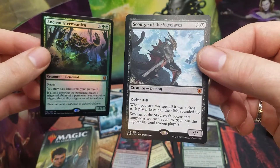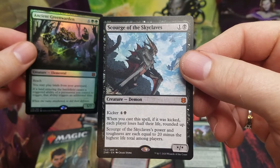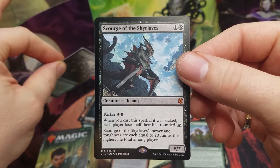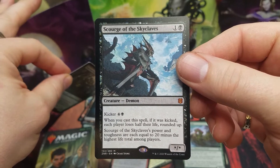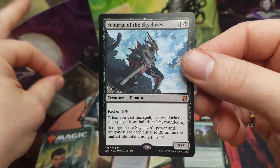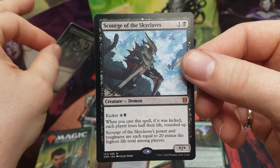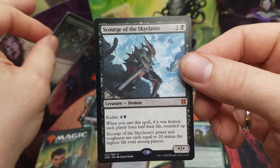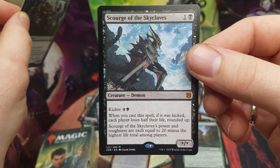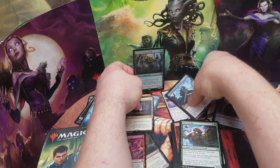Back to Scourge of the Skyclaves — it looks really weird. Power and toughness equal to 20 minus the highest life total among players, which is normally mediocre at best. But in Commander it goes negative. Bear with me — you kick it and you can still halve everyone's life. Unless no one's gained life, the highest total is probably over 20, making it negative. You can also skip the kicker and get it into your graveyard to make negative the casting cost of the mutate ability — it was discussed on the Command Zone podcast.